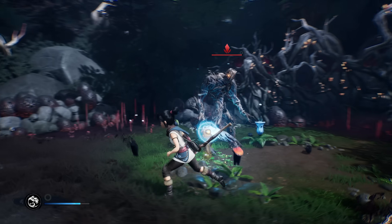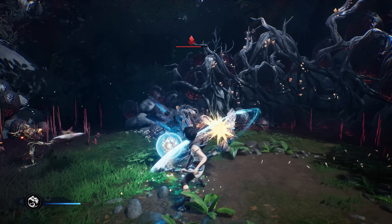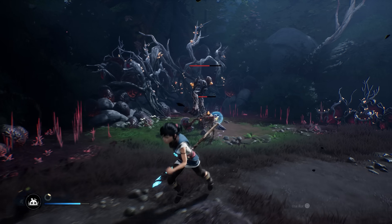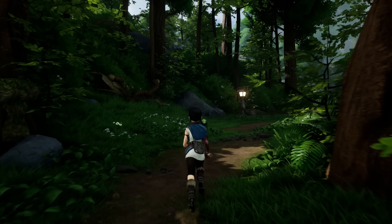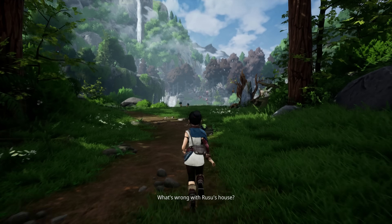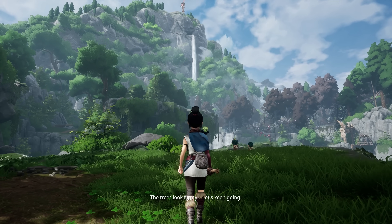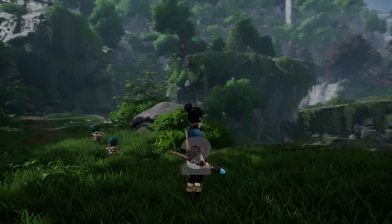Despite borrowing from all manner of modern hits, Kena: Bridge of Spirits just about stands on its own. The wonderful visuals and music leave a strong impression, while the gameplay is simple but enjoyable. If its story went beyond the expected, and one or two small issues were scrubbed away, this would be a real winner. As it is, this is a solid action platformer with lots of personality, and a strong debut from Ember Lab.